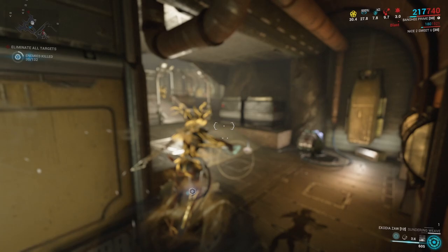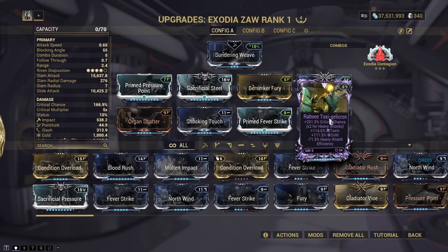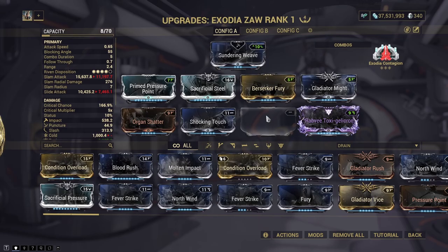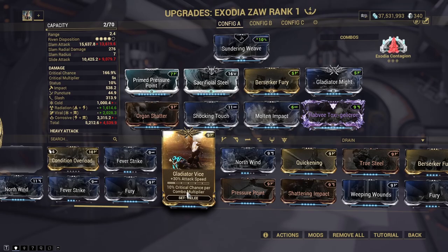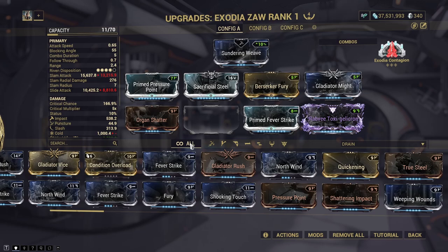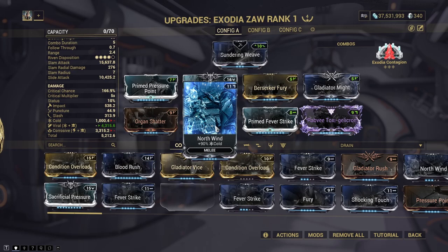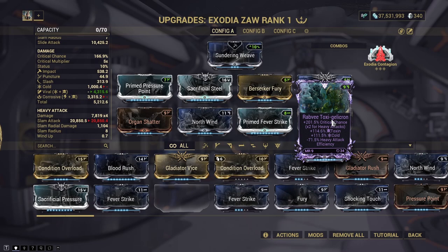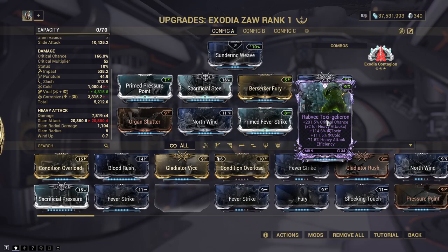We've now completed the build. Due to the fact that my riven mod has two elements on it, I've got another two elements alongside that to create whatever combo I want. I could go with Viral Radiation, or if I wanted more speed I could put on Gladiator Vice. For the most damage, I'm definitely going to keep Primed Fever Strike on there. Maybe we'll just keep it as Viral for now rather than change it to Corrosive and Cold. Our crit chance is up at 166.9%, and with Sacrificial Pressure it goes to 184.5%.